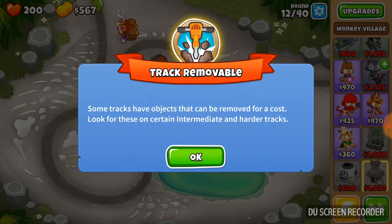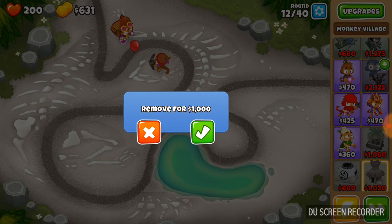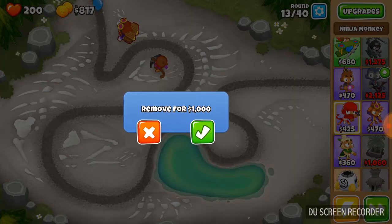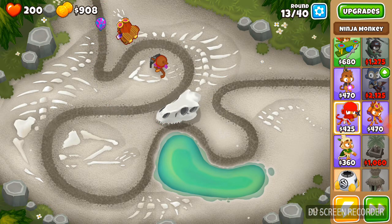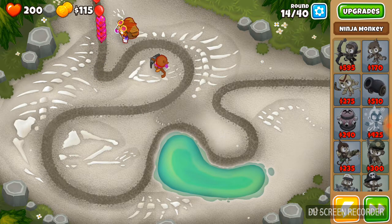If I put a tower down, see where the red is - it can't shoot past there. You can actually remove any of these obstacles. I don't really need to remove it and I'm not going to waste 1000 cash - I don't think that's worth it. Actually, I'm going to remove it just to show you guys what it's like. If we remove it, it just pops off and now there's clear line of sight - but I don't even have enough money to put anything down.